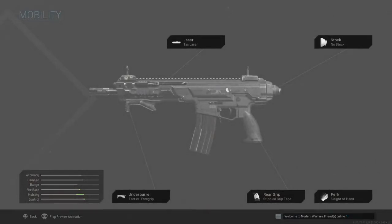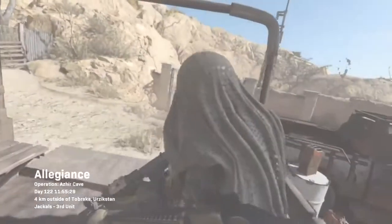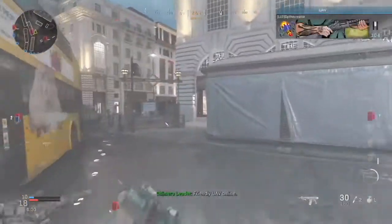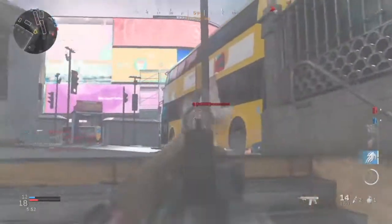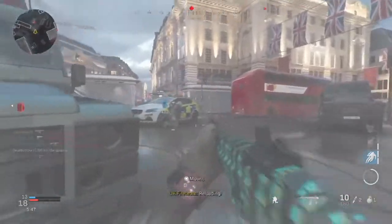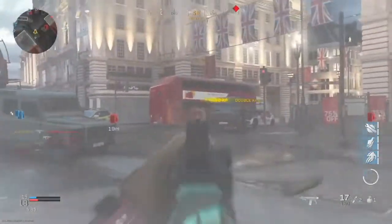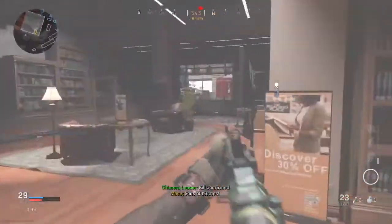The next blueprint we're going to talk about is the mobility build — this has to be my favorite build. It's really easy to use and really fast at snapping onto targets. It doesn't have the best accuracy or range, so don't try to engage people far away unless you're bursting — just one bullet at a time. I definitely recommend going with Sleight of Hand over a bigger mag with this gun, because a bigger mag will make it heavier and take away from its mobility. With this class setup you can pretty much win a gunfight against anything. If you're an aggressive player or like fast-paced game modes, this is a really good class to try.